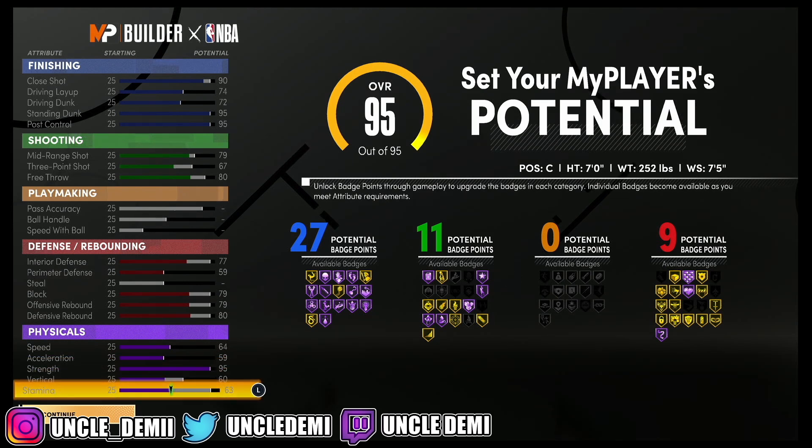Your speed will be a 68, a 63 acceleration, a whopping 99 strength, 64 vert, and a 67 stamina. All you really need is a 60 stamina — you can actually go with no stamina on this build to be honest. You don't really need the stamina for this type of build. But as a post scorer, you're going to be doing a lot of posting up, so it makes sense to go with at least 60 stamina.